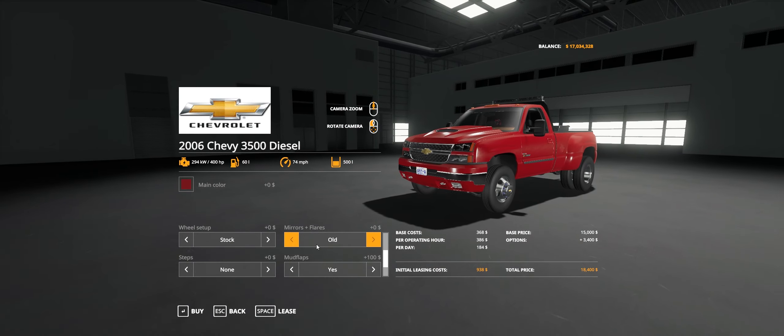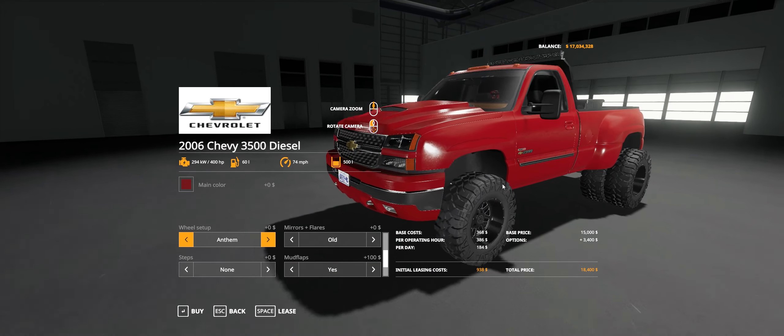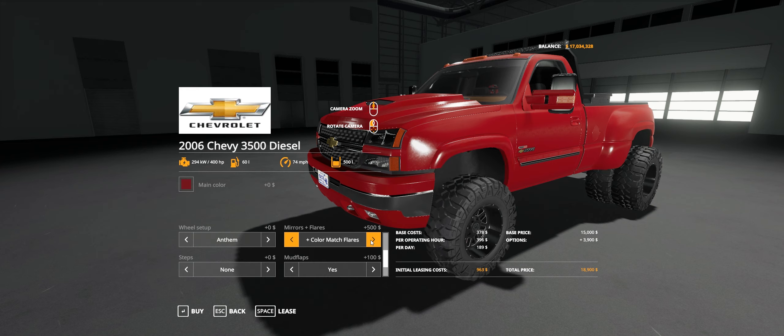Wheels — you can do a bunch of different kinds of wheels: Specialty Forged and Anthems. I think this one looks pretty good. There are a bunch of options for the mirrors and the fender flares. So you can do old style tow mirrors with no fender flares, old style fender flares, old style mirrors with black fender flares, or color match fender flares with old style mirrors, new chrome mirrors, black flares, color match flares, and all color matched mirrors. Lots of different combinations — for this one I would go with this combination.